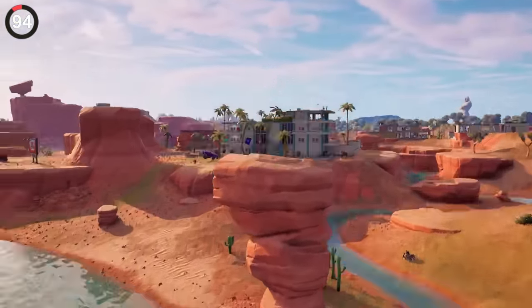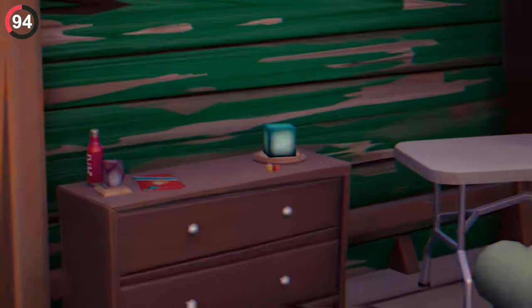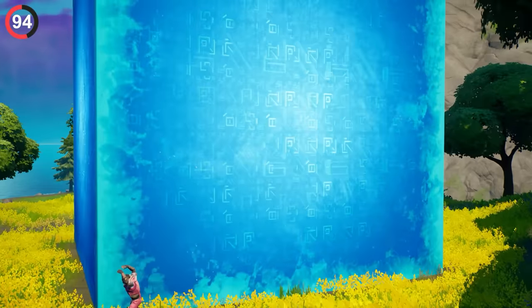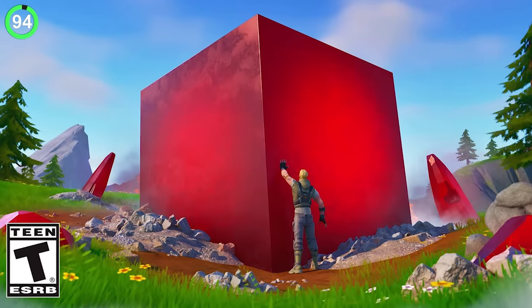During Chapter 3 there was one secret that had everyone guessing. On a cabinet at the Joneses POI you could find a giant blue cube which looked identical to Blevins from the end event. Next to it were some dice colored purple and yellow, matching the rest of the cubes, as well as a mysterious red version we still haven't seen.